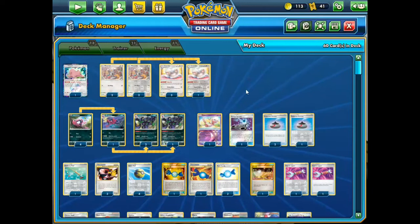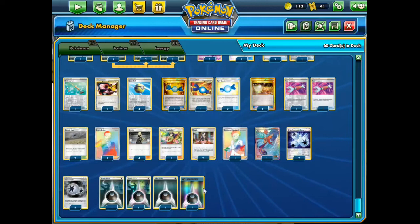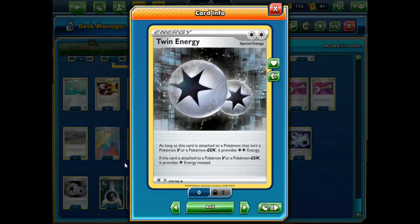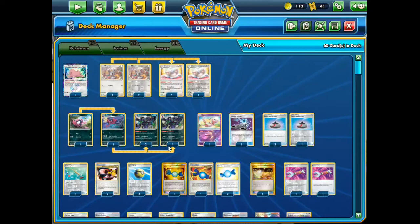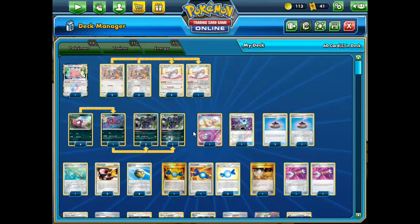For the energies, I have seven darkness energies, two Twin Energy, and two Triple Acceleration Energy. Ideally you want to run four Twin Energy, which is DCE in this case, but since I only have two I sub in Triple Acceleration. This deck is for fun — I'm testing it out. This probably isn't the best way to build the deck, but it's definitely a simple, consistent way. Just simple stuff, cards in fours, consistency cards — doesn't have any fancy stuff going on.